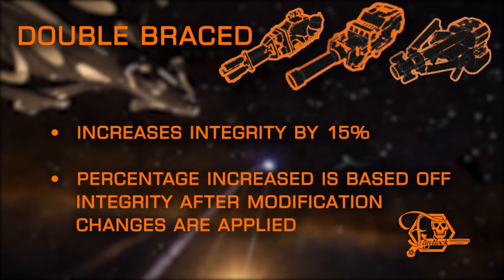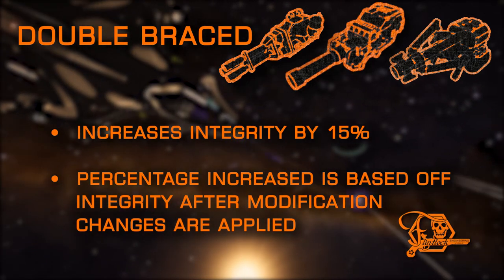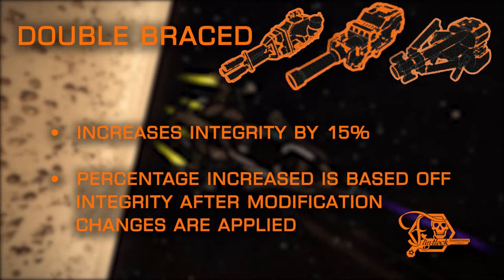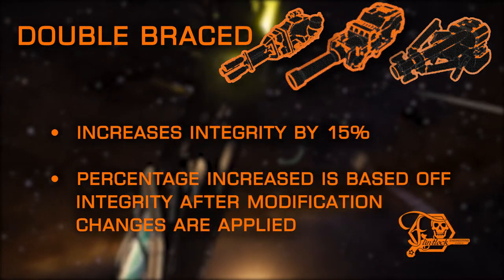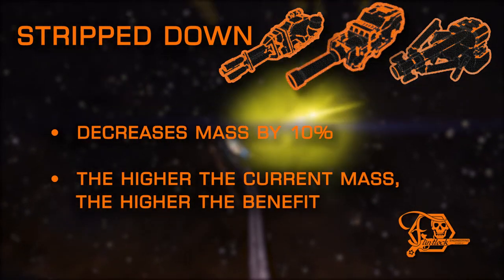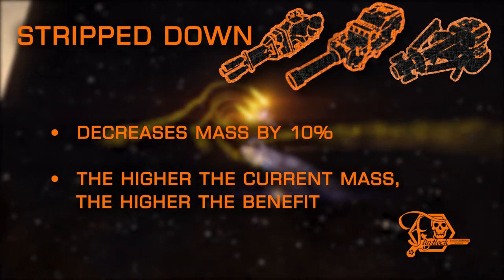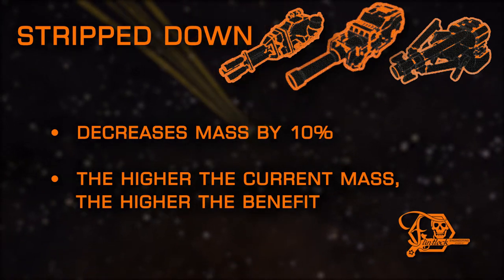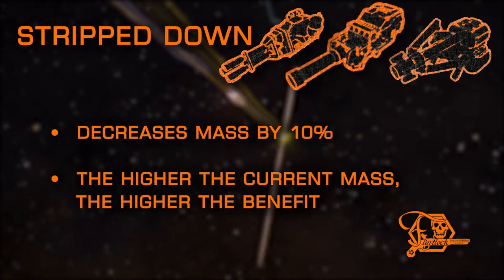Double-Braced is quite simple and merely adds a small percentage increase to integrity. The percent increased is based off the actual integrity after modifications are applied, so you'll get more mileage applying this on top of the sturdy mod, and less results when applying it on a lightweight mod. This is a good choice for hull tanks and ships that overheat frequently. Stripped Down is the inverse of Double-Braced — it removes a percentage of mass, with more mass removed from heavier modules and less so from lighter and smaller modules. This also applies after modification changes, and is a staple of explorers, as lower mass means higher jump range.